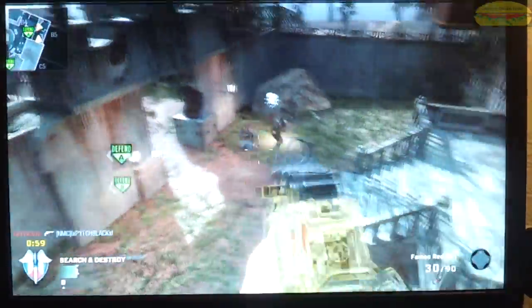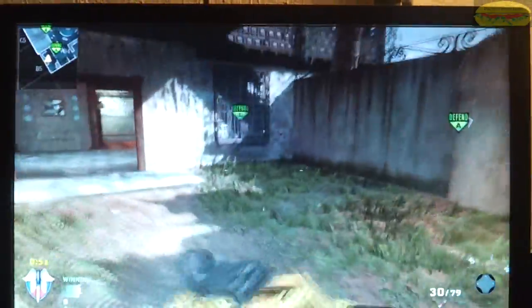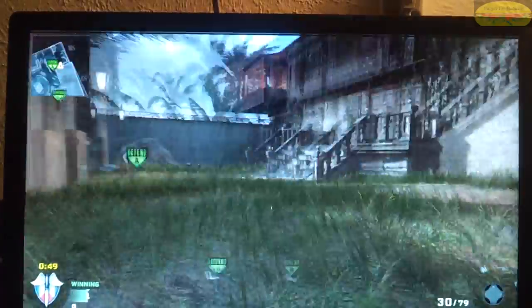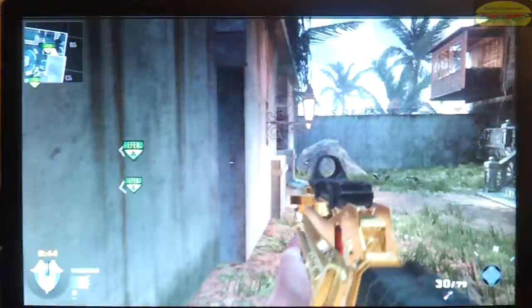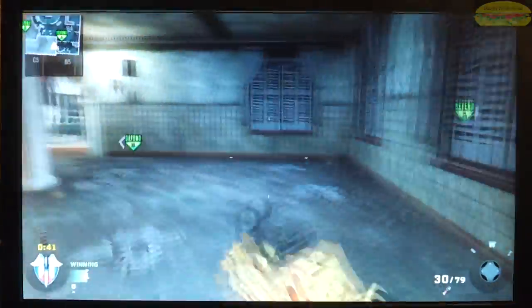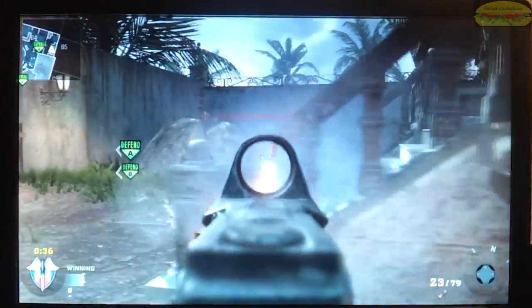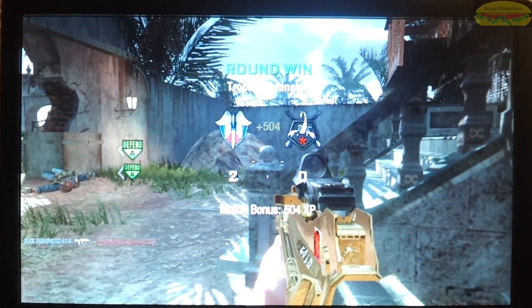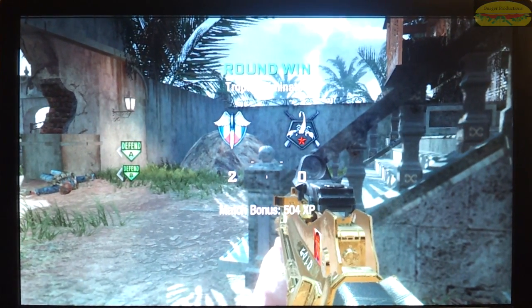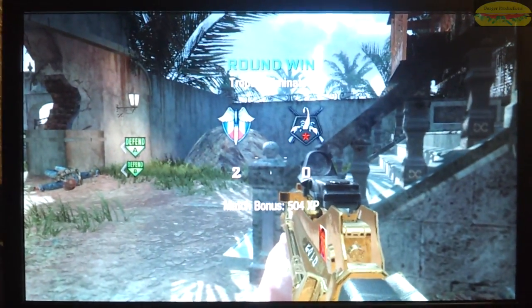This guy ends up dropping the bomb, so I knew the bomb was down. No sense rushing out trying to kill somebody — just sit back and wait because they have to come get the bomb. I get kind of nervous he's going to see me so I run into cover. Luckily he runs right past, picks it up, and I get a standard kill. I'm surprised he didn't get a shot on me — I don't even know if he saw me.